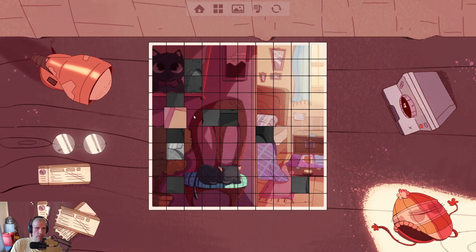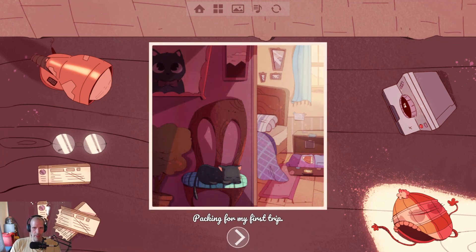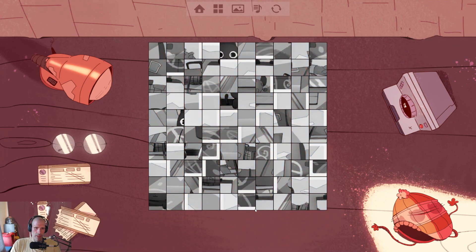Chair top. I really do need to look at the colors. When I select it I gotta pick up every tile and go where does this go. This side is done. That's not plant — that's plant. All right, it's all coming together now. Packing for my first trip.